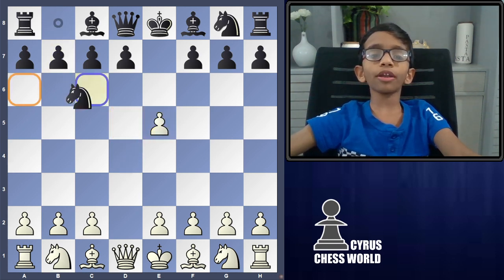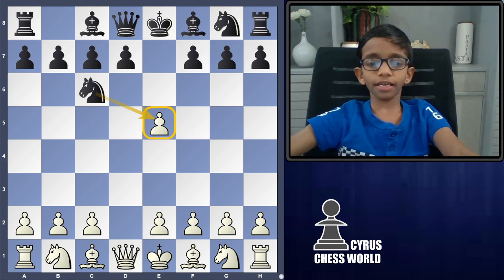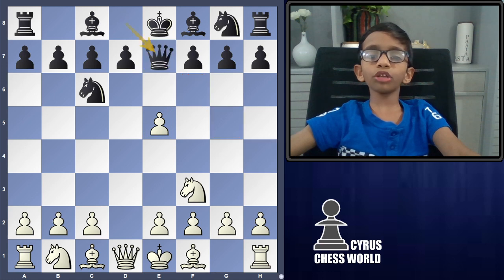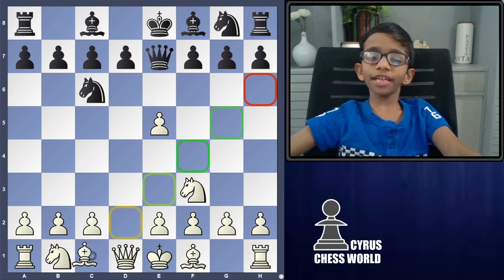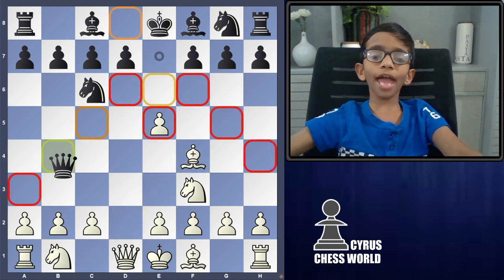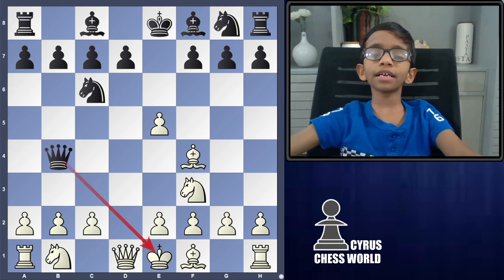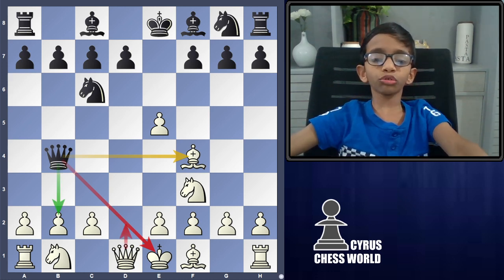We take that pawn and black attacks with a knight, as expected. Then we defend with a knight. Black goes for Queen to E7, attacking the E5 pawn. Then we defend with a bishop. Then black goes for Queen to B4 — it's a check, and also attacks the bishop and the pawn. We have two common moves.